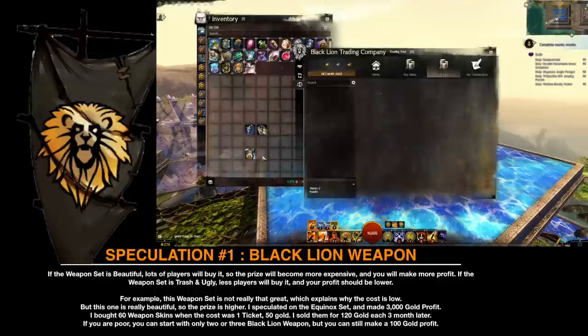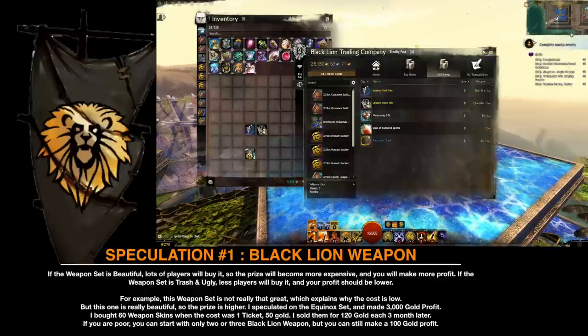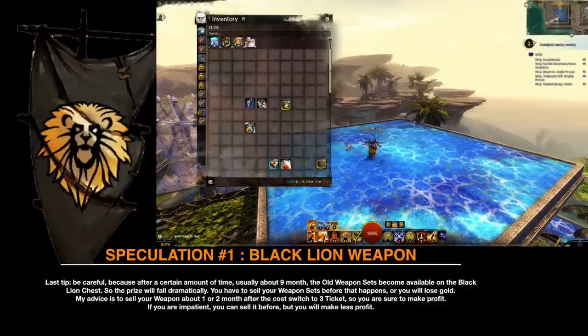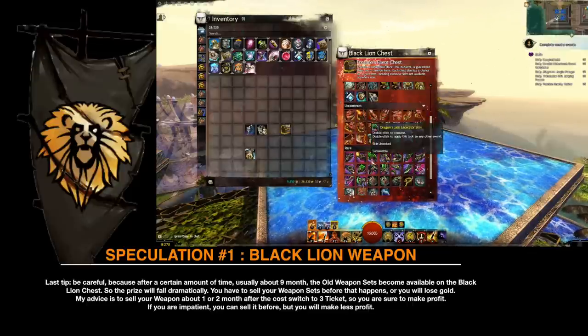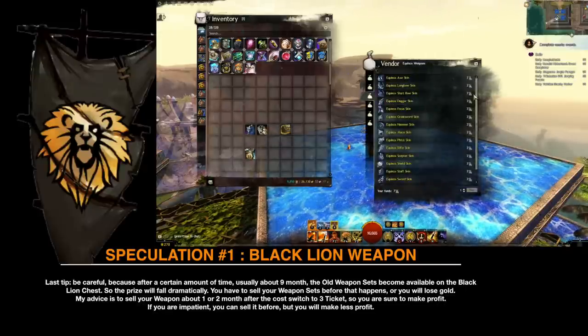I bought 60 weapon skins when the cost was one ticket — 50 gold each — and sold them for 120 gold each three months later. If you are poor, you can start with only two or three Black Lion weapons and still make 100 gold profit. Last tip: be careful, because after a certain amount of time — usually about nine months — the old weapon set becomes available on the Black Lion chest, so the price will fall dramatically. You have to sell your weapon set before that happens, or you will lose gold. My advice is to sell your weapons about one or two months after the cost switches to three tickets, so you are sure to make profit.